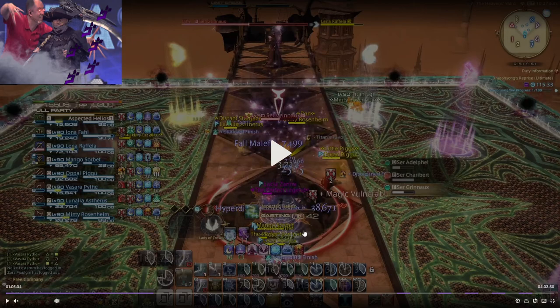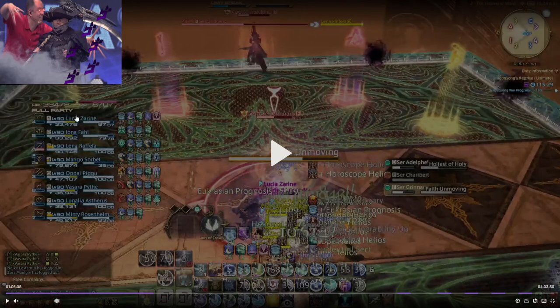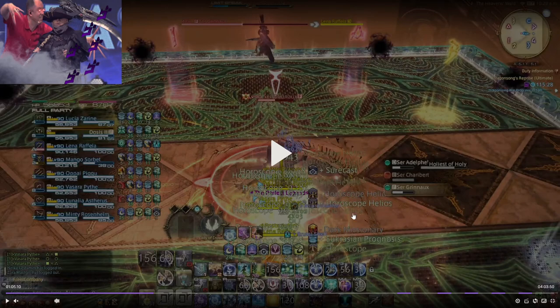What I like to do is an Aspected Helios followed by a Helios to make sure everyone's topped off for the next mechanic, because it hurts a lot and we don't have too much mitigation on it. You can see people are not topped off, so we do Aspected first to start regens and put shields up, then Helios after to finish topping people off. In between the Aspected Helios and the Helios, I use Horoscope and then Helios to augment it to the stronger version, then off-global Horoscope after to top off anyone remaining.